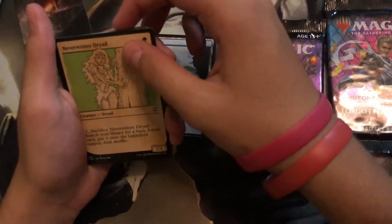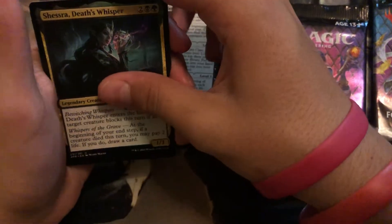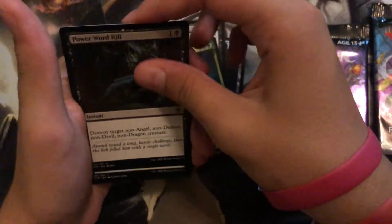Island. Showcase Neverwinter Dryad. Devour Intellect. Grim Bounty. Mimic. Warlock Class. Death Whisperer. Power Word Kill. Find a Path. Fane Death.